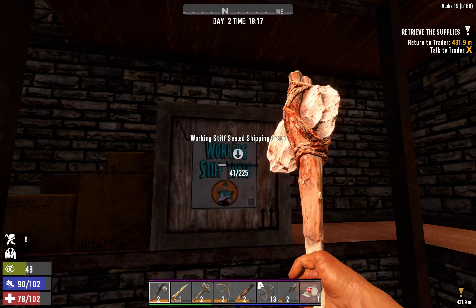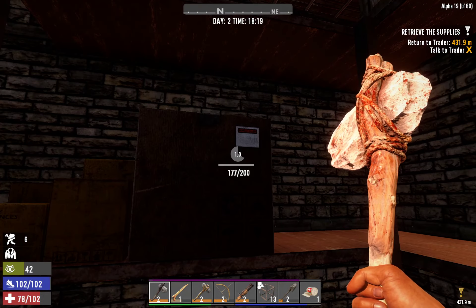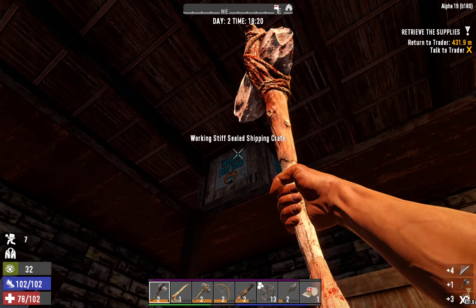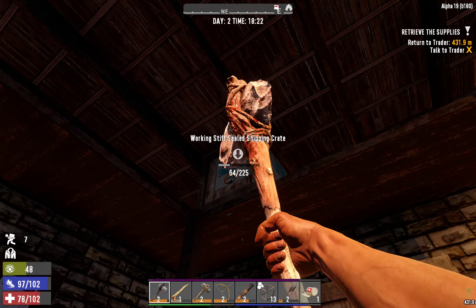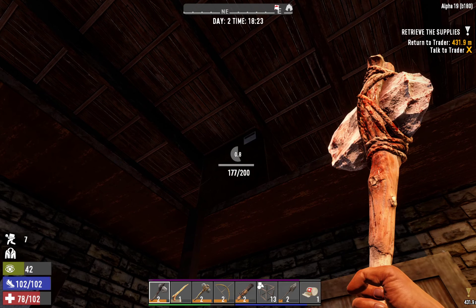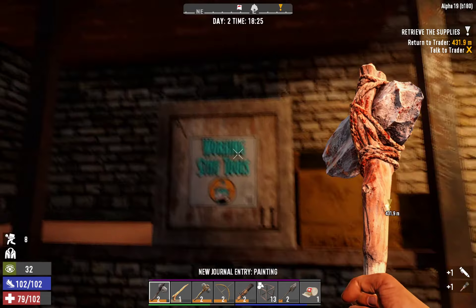Working Stiff crate. I'm really hoping for iron tools, preferably an axe — or a pick axe. We'll take those. Here's some more axe, or pickaxe. We want iron. Stone shovel. Yay!